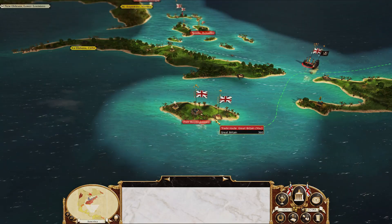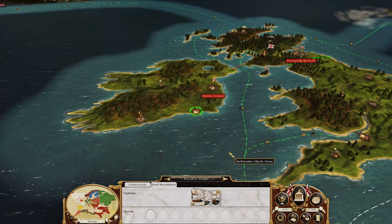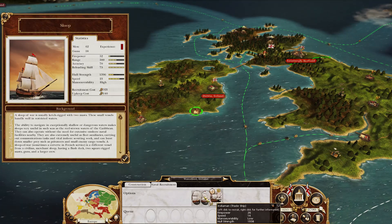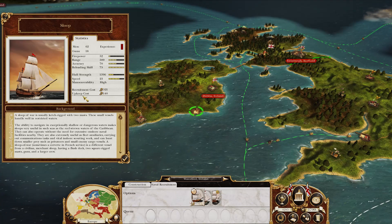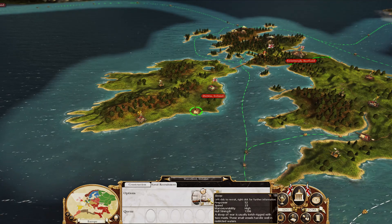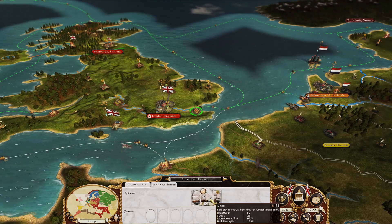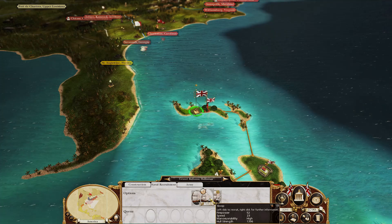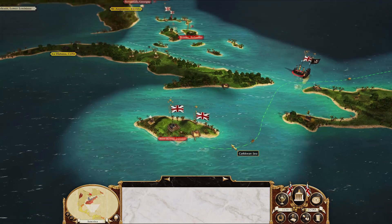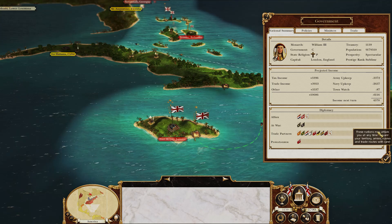That's pretty much all we've done for opening moves. Now in all of our ports, especially in Europe, we're going to build sloops. They're a very cheap boat and cheap to upkeep — only 140 pounds — so we're going to keep one in all our ports to protect against enemy raids. We don't need one in Portsmouth, but we definitely need one in the Bahamas and Jamaica.